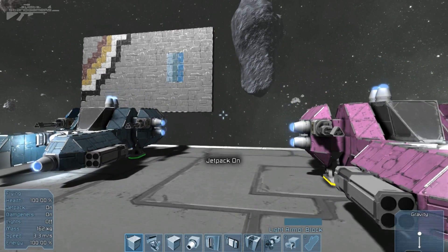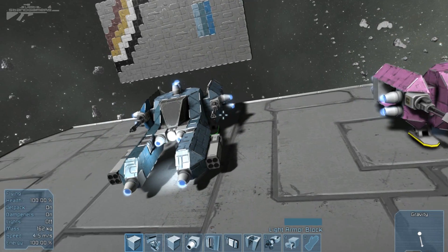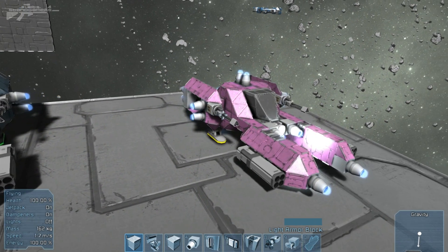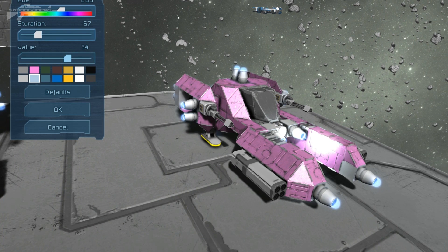The next thing I want to look at is colouring your ships. You can now colour them in — you can have a Hello Kitty ship if you want, or a nice stealth blue. Control+P brings up the colourisation palette. You can change the hue and the saturation — really light or really dark. I'd recommend keeping saturation near zero and playing with the slider, as you get much nicer colours that way. You can also adjust the value to go from dark to green.